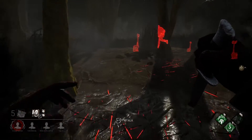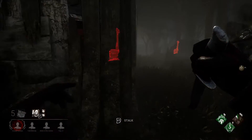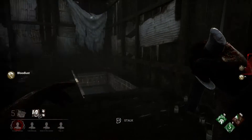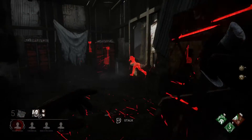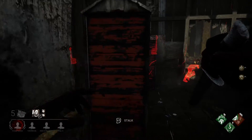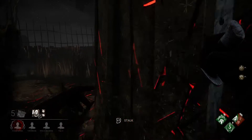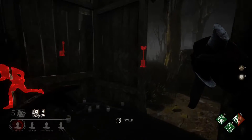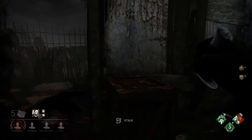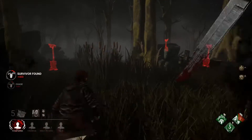I'm All Ears has kicked in because she did a fast vault - hence why she's shown in red. She's going to vault again so I'm All Ears will let me see her when she goes around. I've got a certain amount of time while that's activated to find her. I only have 45 seconds to down her once she's exposed, so I need to end this chase quickly. She can see me through the shack unfortunately, but she makes a mistake and I get her down.